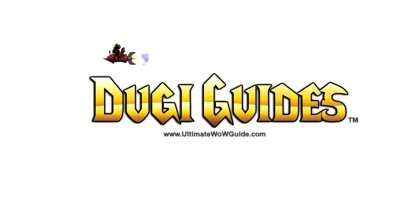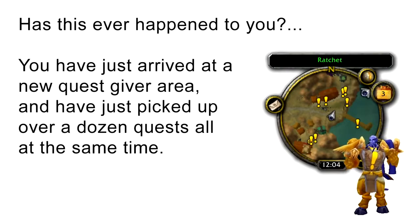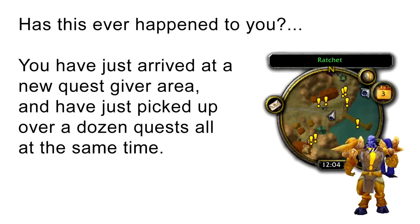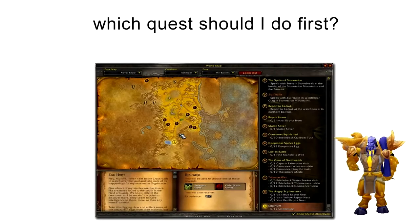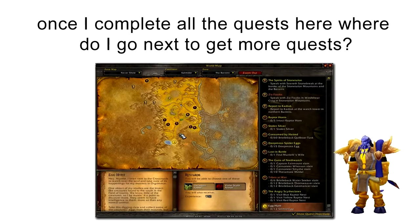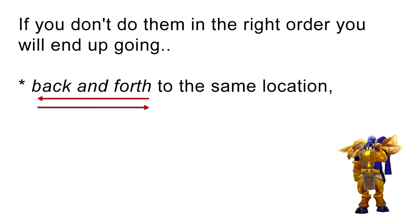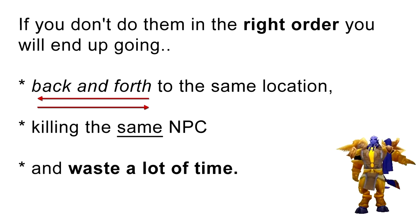Hi, this is Doogie from UltimateWildGuide.com. Has this ever happened to you? You've just arrived at a new quest giver area and picked up over a dozen quests all at the same time. Now when you look at your map, you're probably wondering: which quests should I do first? Are they all worth doing? Once I complete all the quests, where do I go to get more quests? If you don't do them in the right order, you will end up going back and forth to the same location, killing the same NPC, and wasting a lot of time.